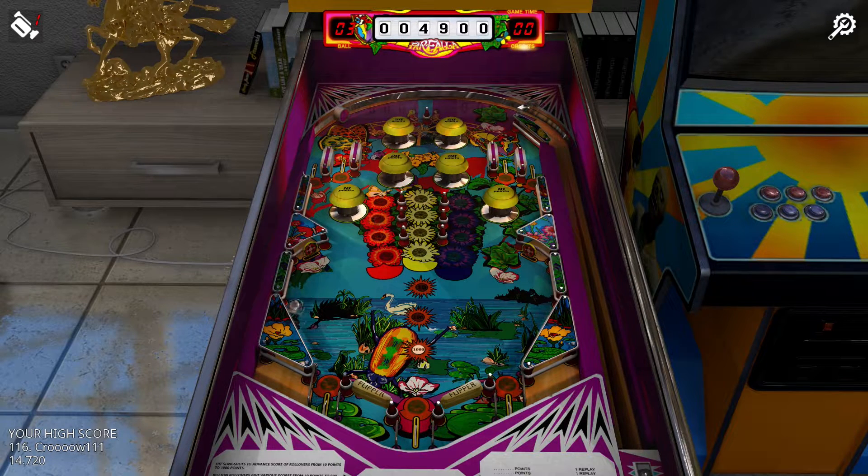The layout of this table is pretty similar to other tables — lane drains just to the outside of the flippers and a lane in between. The interesting thing here is that hitting the pop bumpers will cycle through scores of 10, 100, and 1,000. Whatever score is lit when the ball passes through any of the rollover lanes is the amount of points awarded. However, there's not really any use in trying for the 1,000 points by hitting the lanes without hitting the pop bumpers, because that's pretty much impossible.